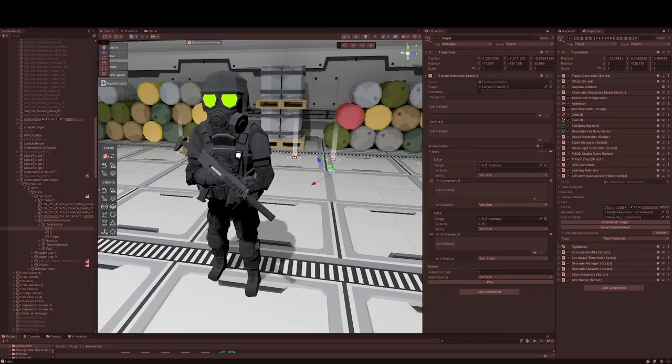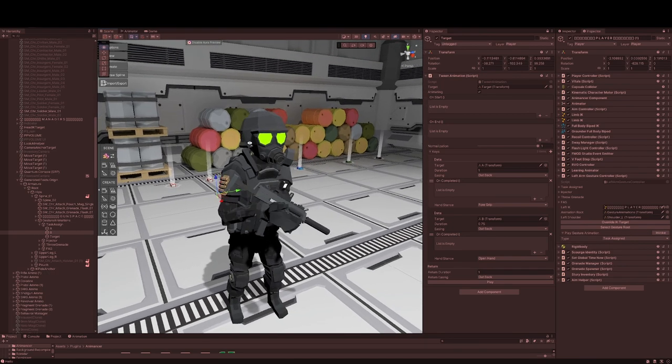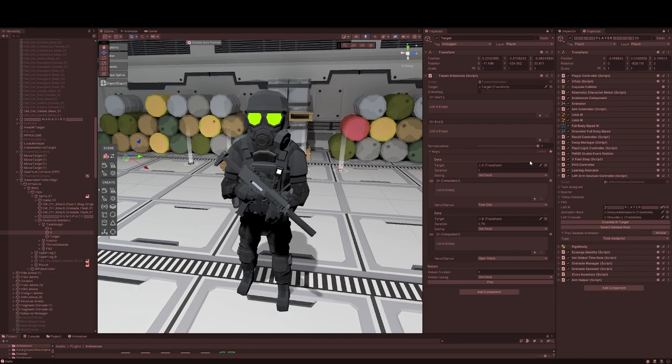All of the animations you see, including the one when throwing a grenade, are powered by tweens. Due to my heavy procedural modifications on the character's rig in late update and all of the IK setups, I can't simply use classic animations, which is why I built a system that allows me to lerp the character's limb IK targets sequentially. I can control how long a tween will take, how it eases, and I've also set up different events to link up logic where I need to.